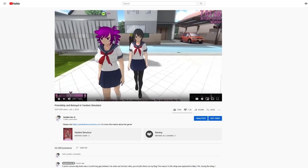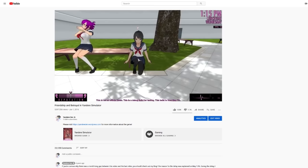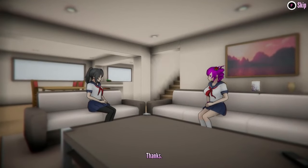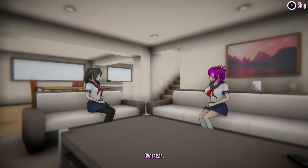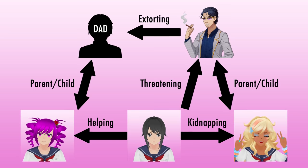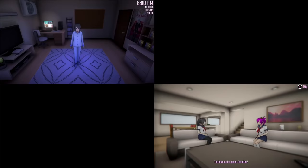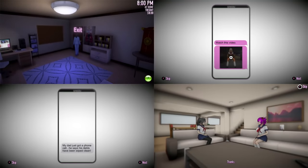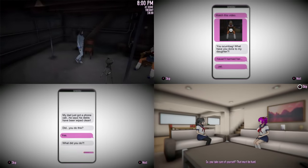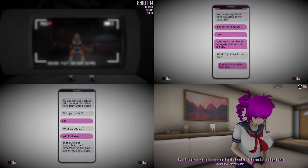I first revealed this feature back in 2016. At that point in time, whenever I wanted to show off a new elimination method, I demonstrated the feature on a character named Kokona Haruka. In order to demonstrate how the Befriend-Betray method worked using Kokona, she needed some kind of dire problem for the player to solve. So I came up with a dilemma for her — I decided that her father was being extorted by a loan shark, and that the only way to save him was to kidnap the loan shark's daughter and hold her hostage. Many people liked the concept, but in terms of gameplay, it was mostly just a bunch of conversations and cutscenes with very little interactivity. So I tried to come up with ways to add more meaningful gameplay to the Befriend-Betray method.